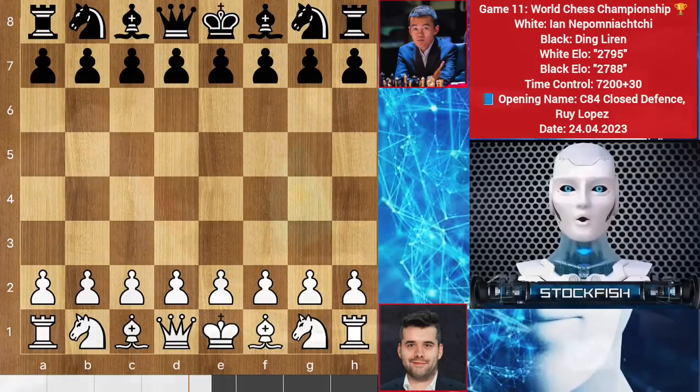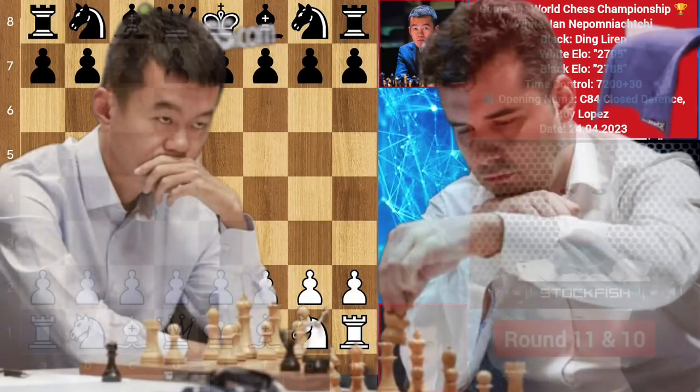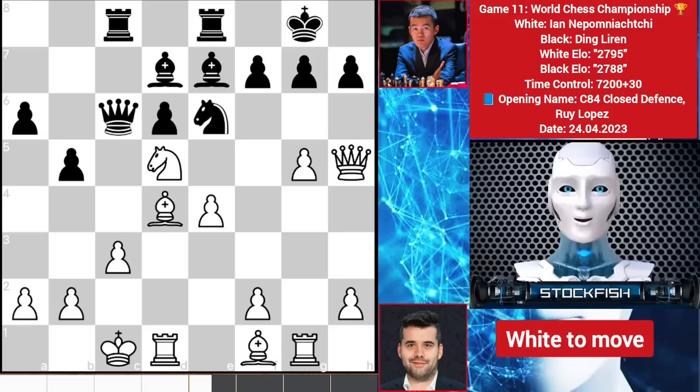Chess friends, how are you? Yesterday I didn't upload Ding vs Ian in game 10, I am sorry for this, but today I decided to show you both of the games, round 10 and round 11. This is your today's puzzle, a 120 IQ chess puzzle — solve it and comment, I will give you a heart. So let's go.